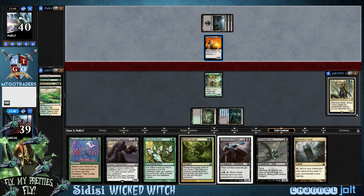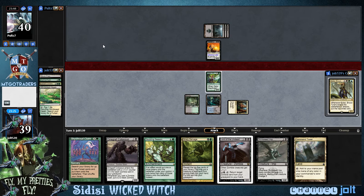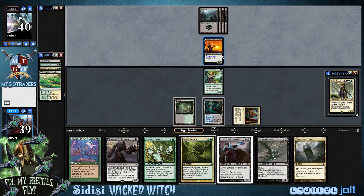He gets his commander down. Opulent Palace — okay, let's go ahead and get down Opulent Palace. We already made the land drop, so we can just Grisly Salvage on our opponent's turn. That way by getting Opulent Palace down, we'll be able to get down City of Brass next turn. I'm digging the art right there, man. I love the orange — very pretty.